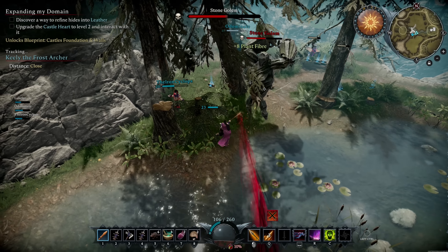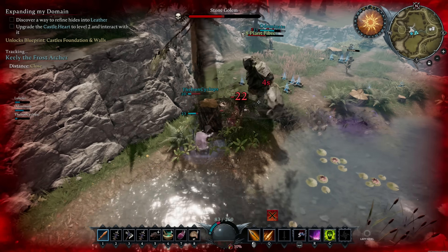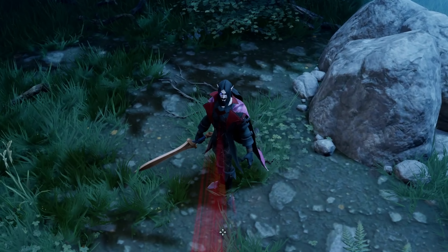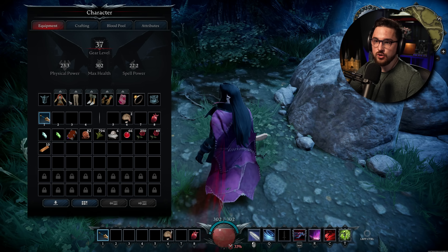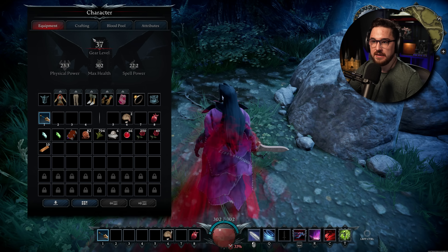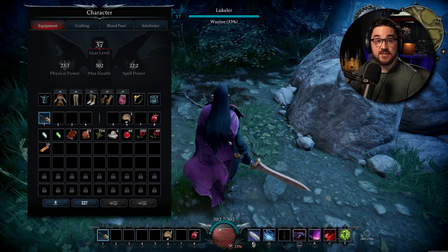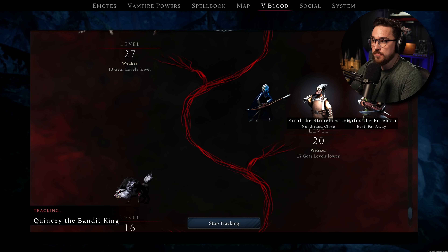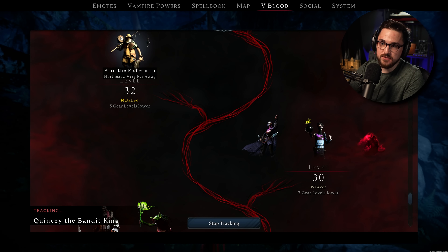If you're not familiar with V Rising, that's totally fine — hopefully this video will give you a better idea of what the game is. Basically, you are playing a vampire and you gain power by improving your equipped gear, which is why the big gear level is displayed right in your menu front and center. With a higher gear score you can take on more and more powerful bosses, each with their own perks or items.